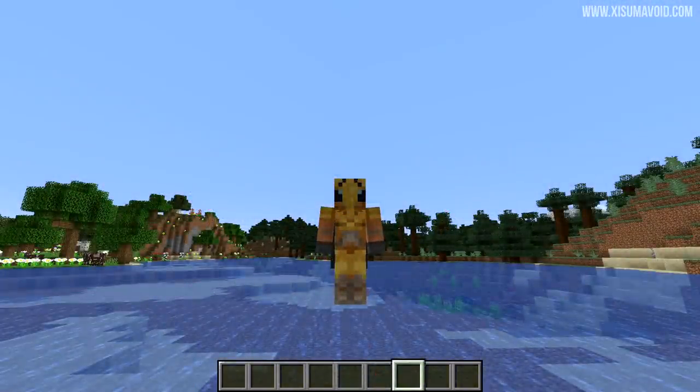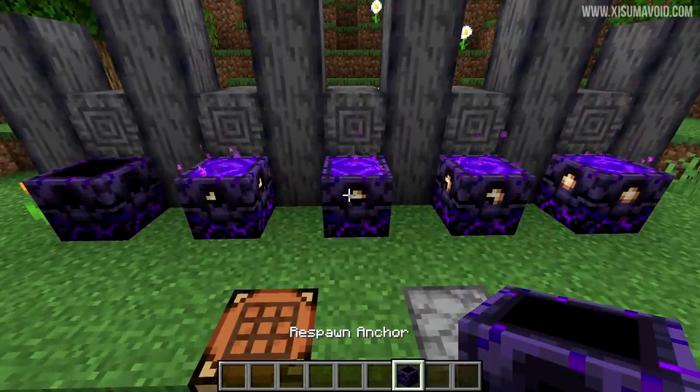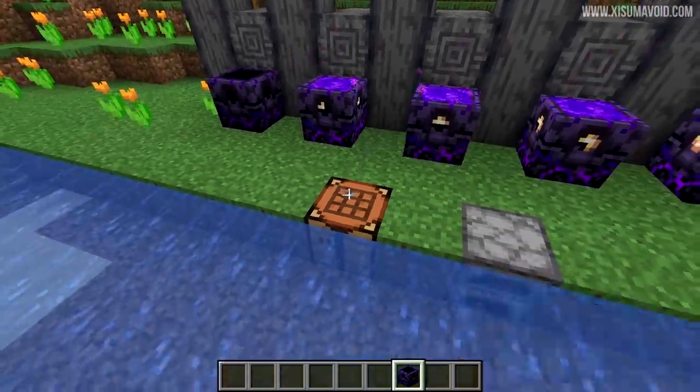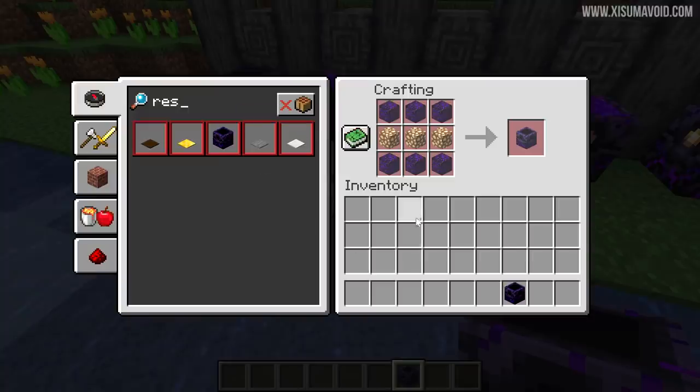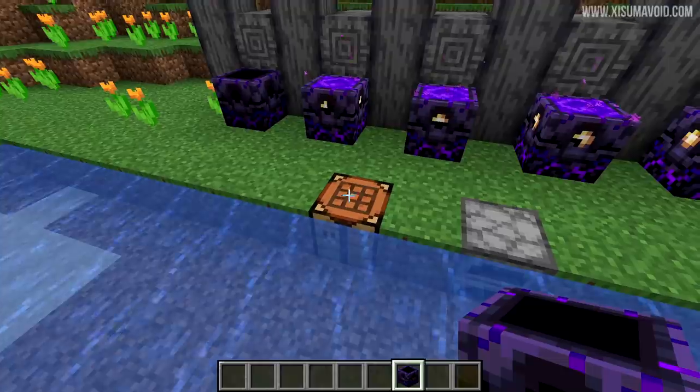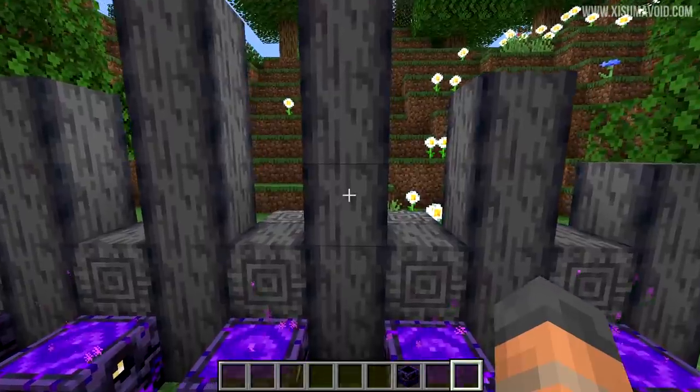With that out of the way, let's get to our new blocks. We now have a use for Crying Obsidian, and that is to create the Respawn Anchor. The recipe is six blocks of Crying Obsidian and three blocks of Glowstone. You'll need more Glowstone blocks to interact with it and take full use of its features.